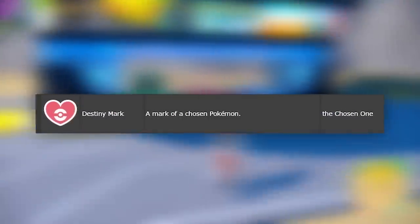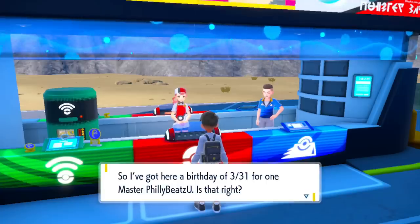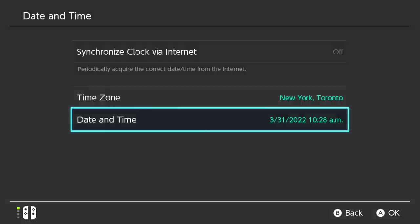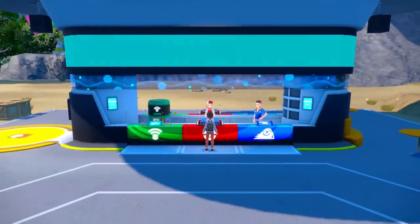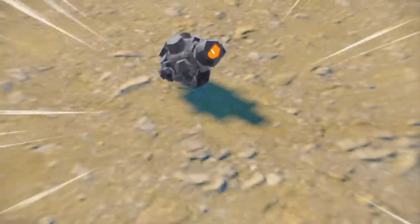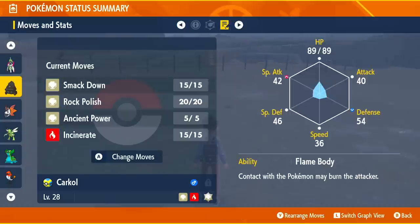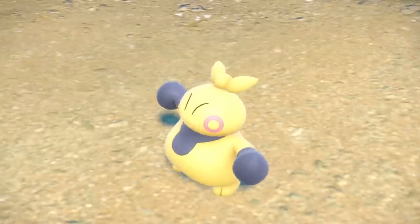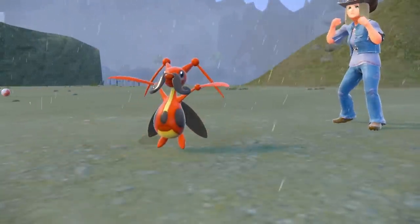My favorite mark in the game is the Destiny Mark, which gives you the title 'the Chosen One.' To get the Destiny Mark, all you have to do is go to a Pokemon Center and assign your birthday to a specific date. Then save your game, open up your Switch settings, and date-skip to your birthday. Once you come back in the game, the Pokemon Center will look festive with a happy birthday celebration. On your birthday in the game, you have a chance of getting a Pokemon to show up with the Destiny Mark. I went around catching Pokemon to experiment and was actually able to get one — maybe you can find your favorite Pokemon, go to a Mass Outbreak, and if you're really lucky get a shiny Pokemon that says 'the Chosen One.'